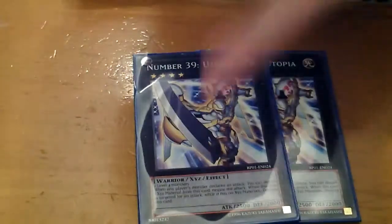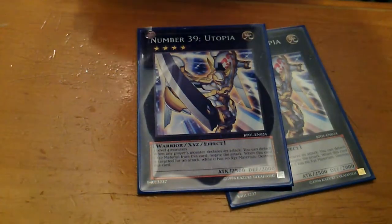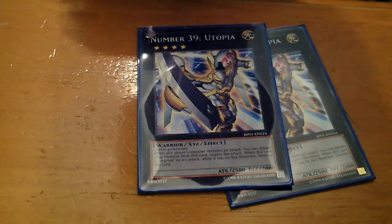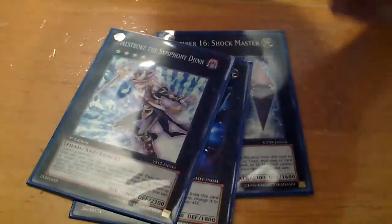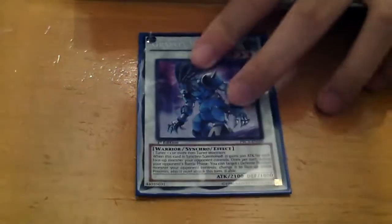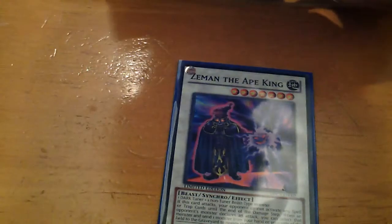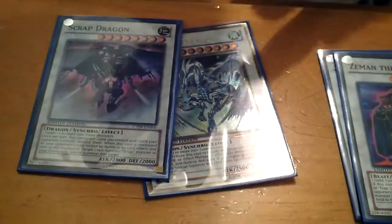For Rank 4s, I run two Number 39 Utopias — I decided to run two because one felt a bit clogged. I also run one Number 16 Shock Master, one Photon Papilloperative, and one Maestroke the Symphony Djinn for Rank 4 defense and control. As for Synchros, I run one Gravity Warrior for Level 6. For Level 7s, I run two Zeman the Ape King. For Level 8s, I run one Stardust Dragon and one Scrap Dragon.